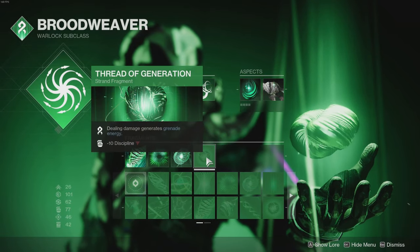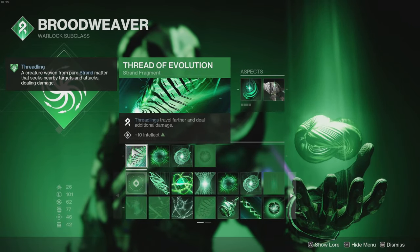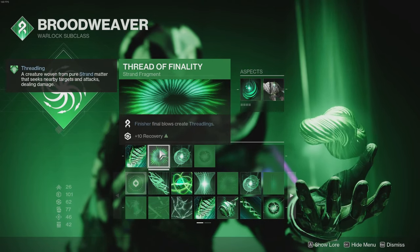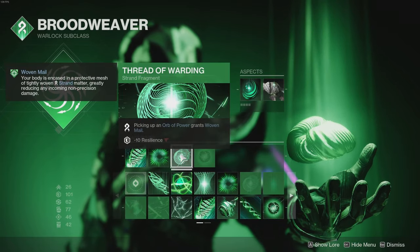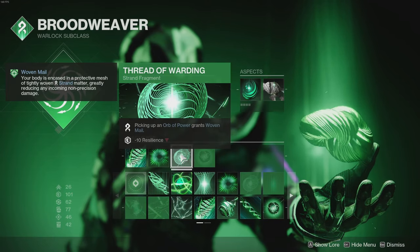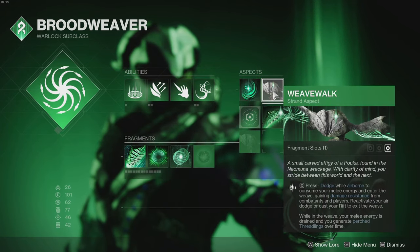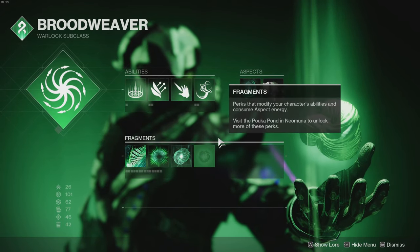For fragments: Thread of Evolution — Threadlings travel further and deal additional damage, important for our aspect. Thread of Finality — finisher final blows create Threadlings; we're using a lot of finishers so we create tons of Threadlings that tag onto the weakened enemies around us. Thread of Warding — picking up an Orb of Power grants Woven Mail, helping with damage resistance. That's three fragments since we're using Weave Walk; switching aspects would unlock a fourth slot for Thread of Generation.